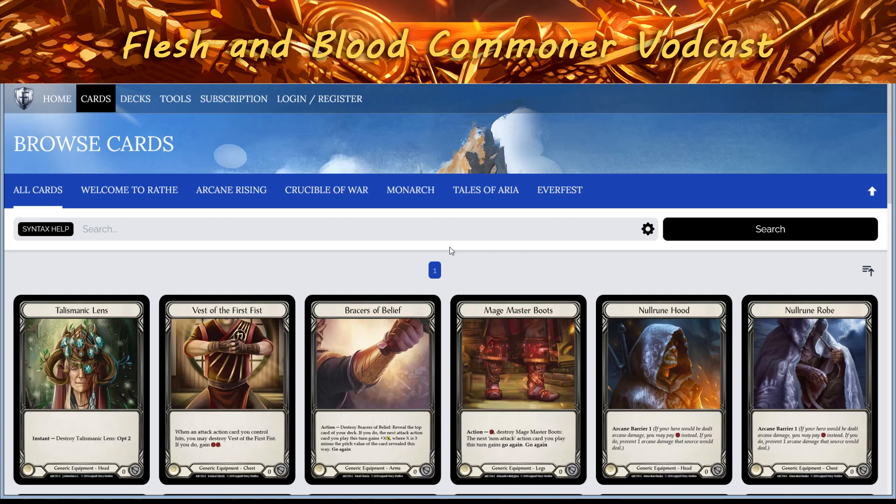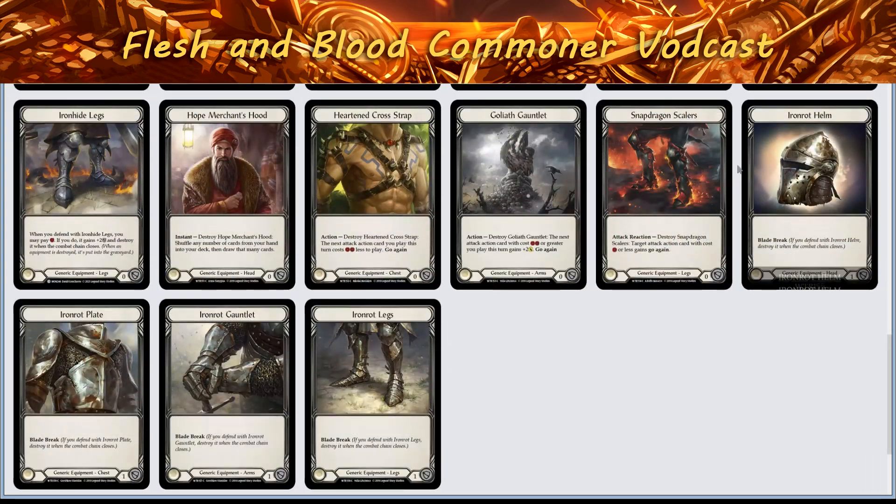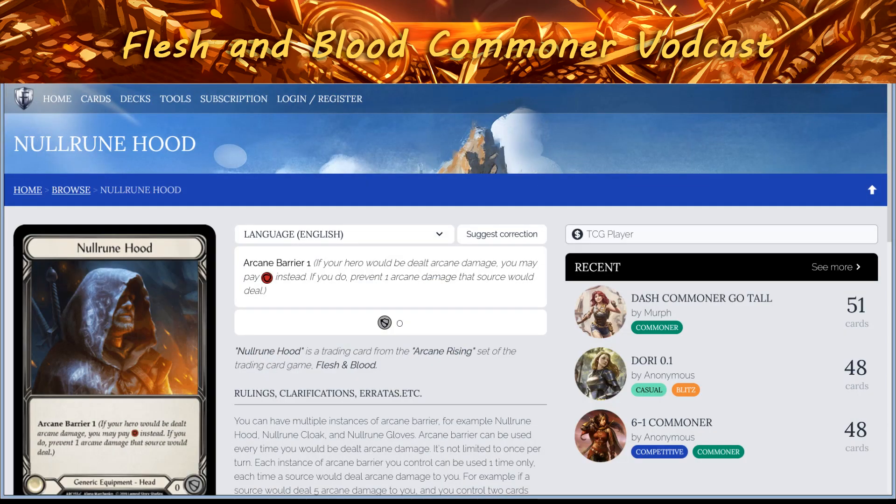Starting with the most basic equipment — the easiest one to talk about — Null Rune. Every single deck is having this in the sideboard because the sideboard is only equipment, so why not. It's the best way to deal with arcane damage. Typically you only need one, however there are situations where you would need two. You probably don't need any more than that though.